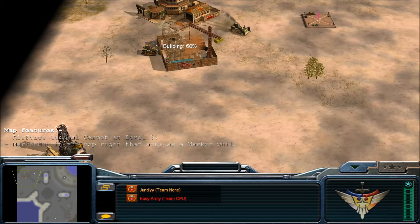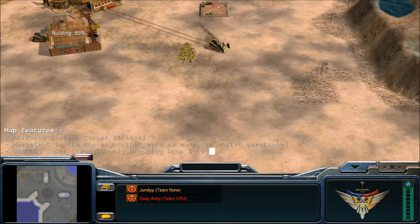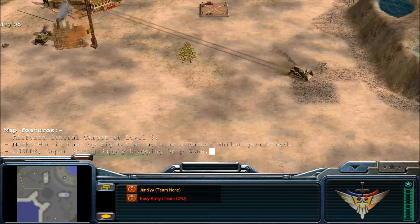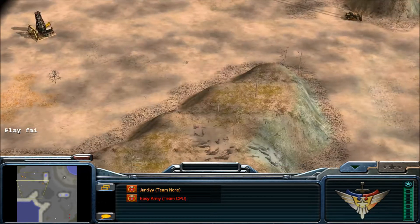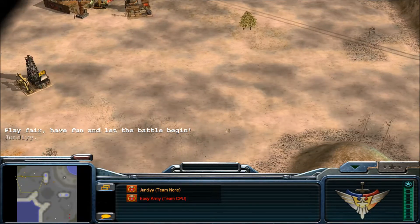The second thing is this market here in the top right — the market was garrisoned, I'll come to that. Then we've got the SSS DDZ, the super strong supply dropping drop zone, and I'll come to that one last.